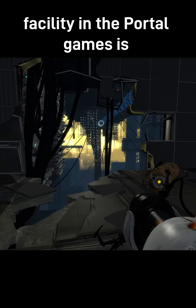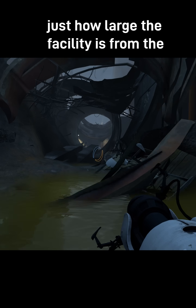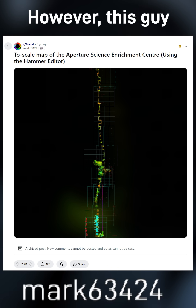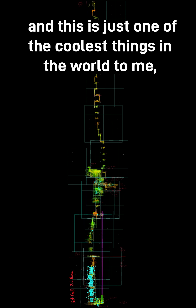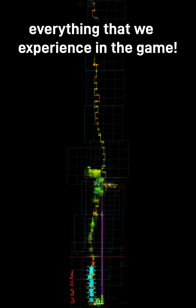The Aperture Science facility in the Portal games is absolutely gigantic, but it's really hard to get a sense of just how large the facility is from the games themselves. However, this guy put together all of Portal 2 using Valve's level editor, Hammer, and this is just one of the coolest things in the world to me, because it really gives you a sense of scale to everything that we experience in the game.